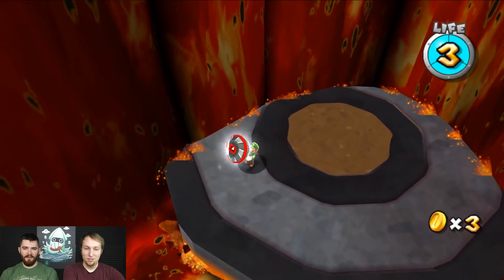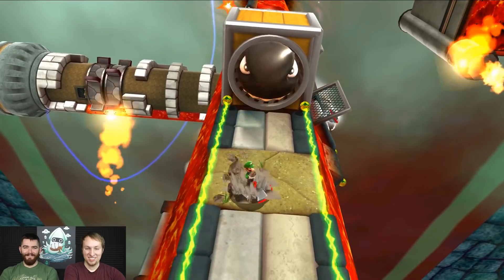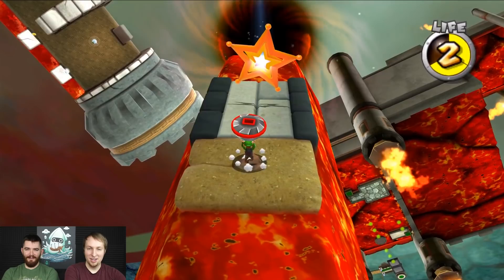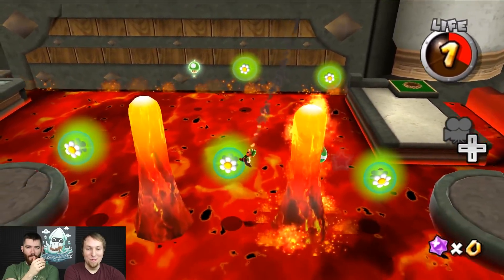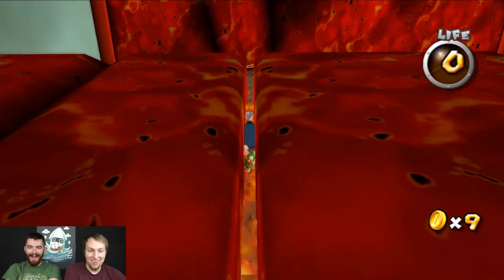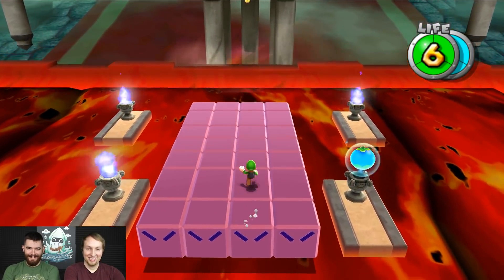I'm going to grab this and drill through here. Are you kidding me? Time to run super fast. Oh no, Yoshi — go! What are you doing? Oh no. Get me up here. All right, we are finally at Bowser's lair...